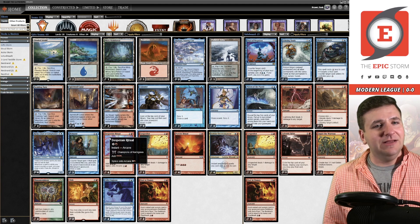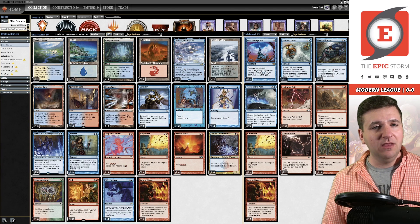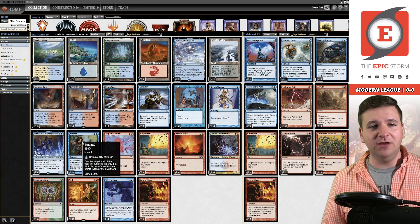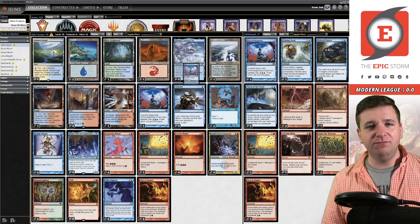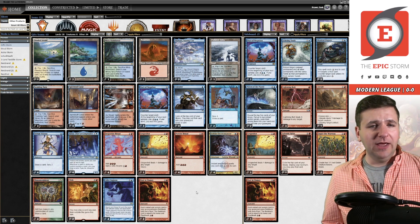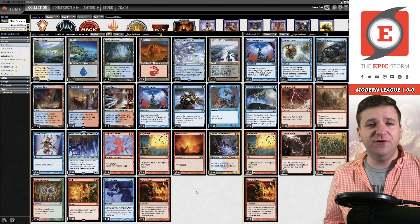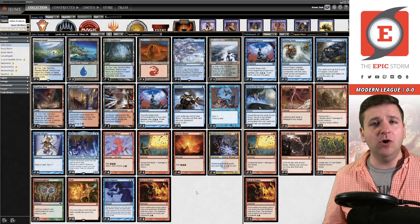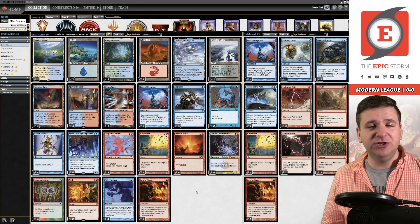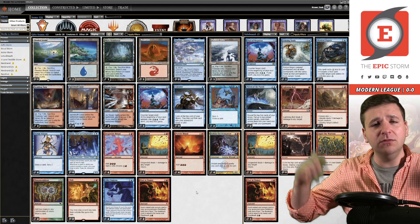A big part of the issue is I don't think Remand actually protects you the way you want it to. A lot of people have fallen in love with the idea that Remand into Grapeshot is the way you win now, and I don't think that's true. I've tried builds without it, and honestly — I've considered just playing three main-deck Pact of Negation. You know what, for the science, let's do it — main-deck Pacts in my Gift Storm deck today. Pact doesn't stop things like Fury, but it will stop Solitude on your turn, Force of Negation, and Endurance.